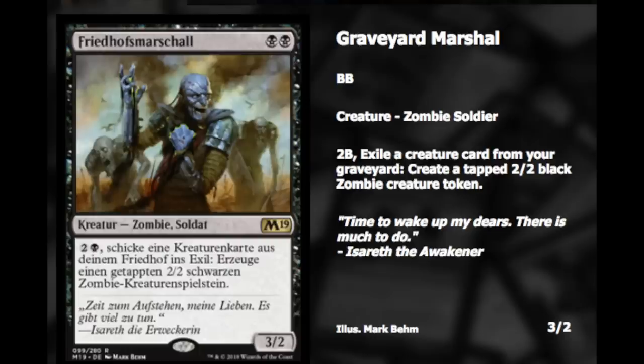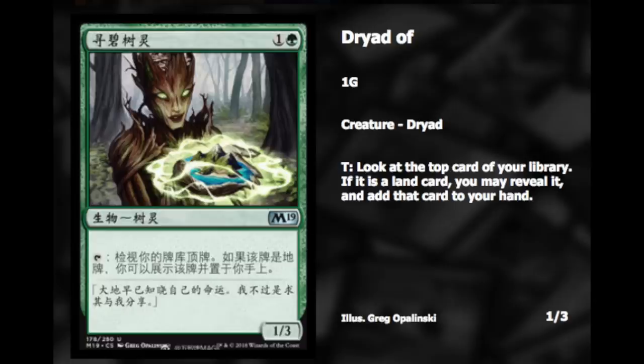Graveyard Marshal — double black zombie soldier. Two and a black: exile a creature card from your graveyard, create a tapped 2/2 black zombie token. Not bad.